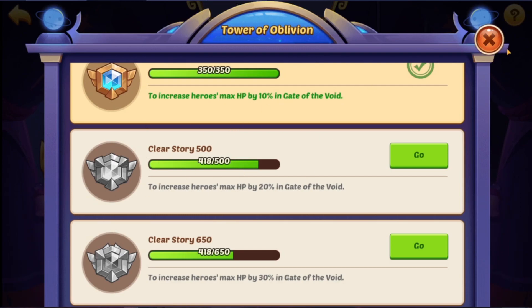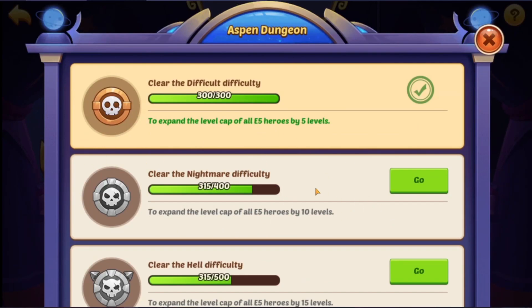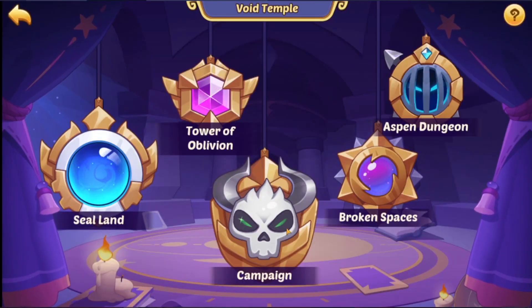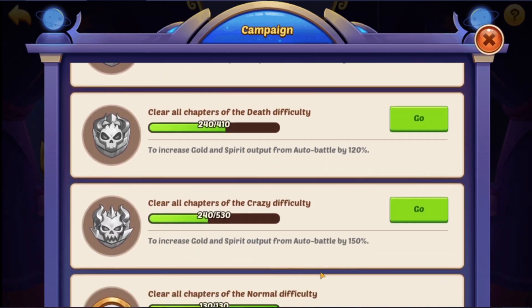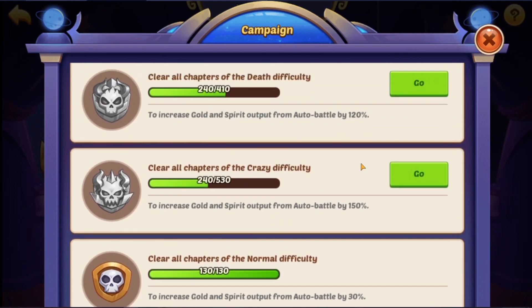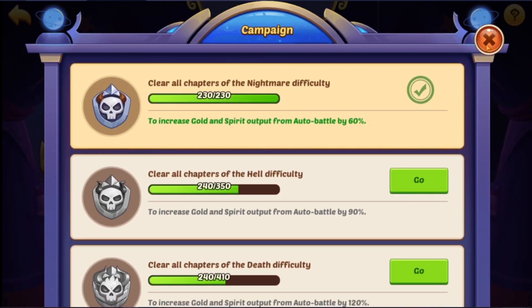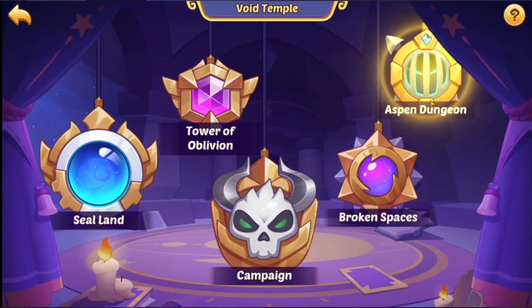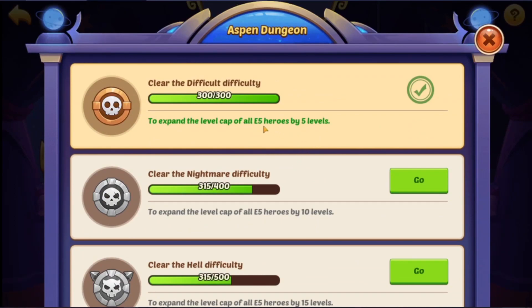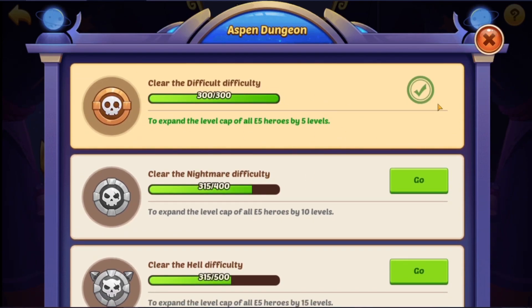So I guess we've gotta do the tower now. Aspen Dungeon — I'm on nightmare. Campaign — I don't think I've touched that in a while. This actually gives you a boost — golden spirit bonus by 60% — and broken spaces needs stage seven cleared, which I'm a long ways from. And expand the level cap of all E5 heroes by five. So now all my E5s have a higher level cap.